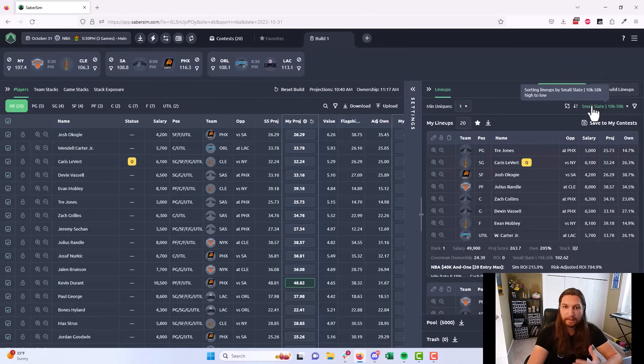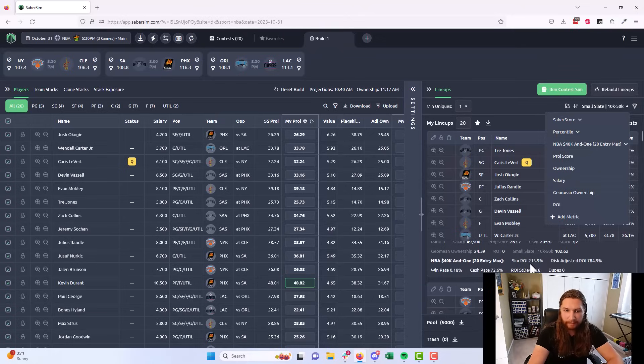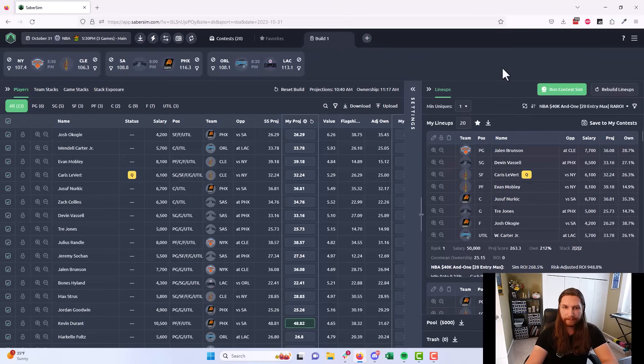Now that our contest sim is complete, we change the sorting method to risk-adjusted ROI. Risk-adjusted ROI takes into account both the upside — how well does a lineup perform when it's cashing or having a top 1% outcome — and the downside — how often is that lineup not cashing at all, and how long will we need to play it for it to become profitable. It identifies the best lineups from your pool and we're now identifying the best 20 out of 5,000.